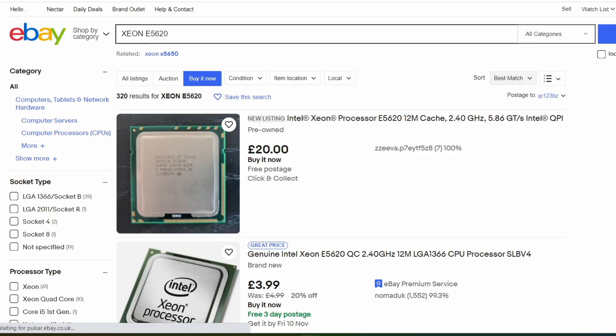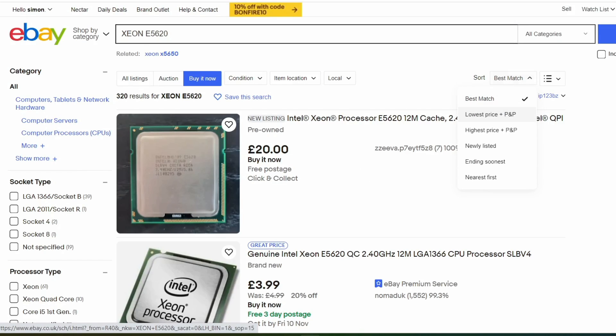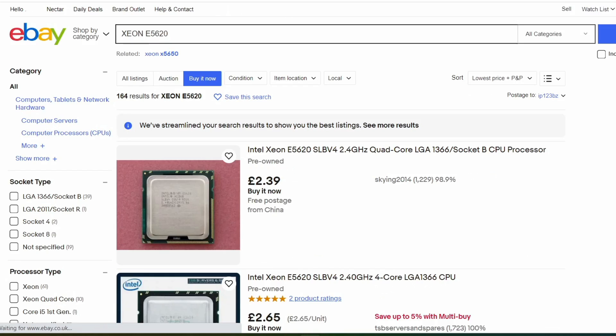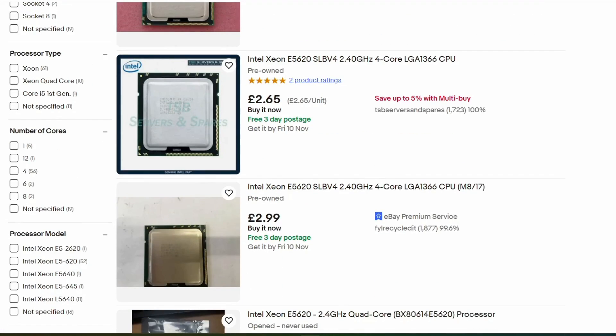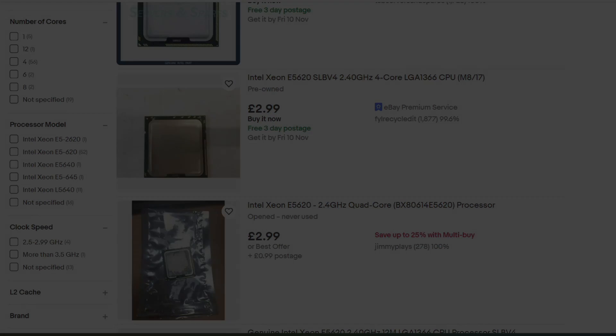This has a base frequency of 2.4 GHz with a turbo of only 2.66 GHz. This would be similar performance to a first gen i5 750. I'm testing 10 games comparing one CPU against two CPUs. And now for the benchmarks.